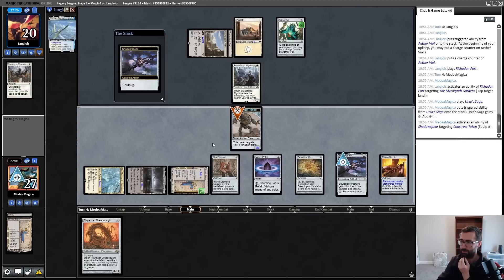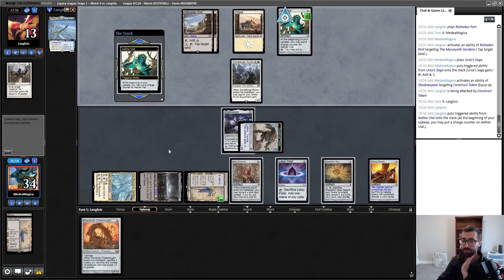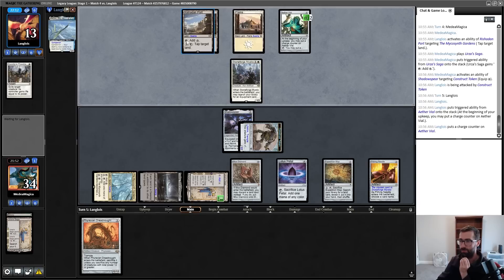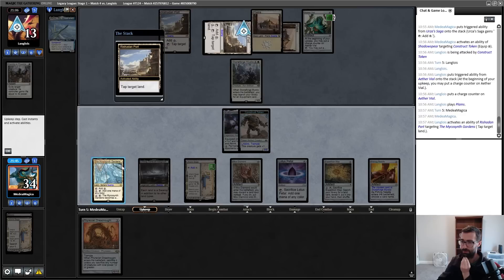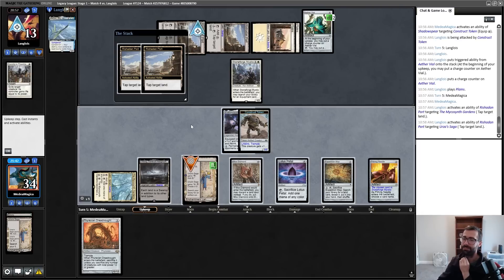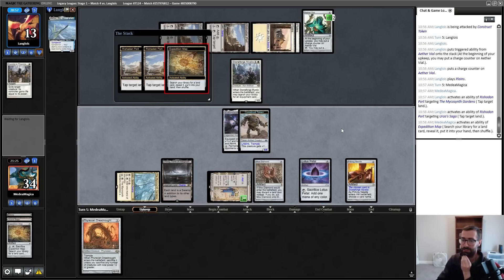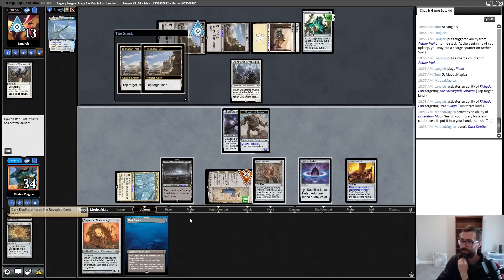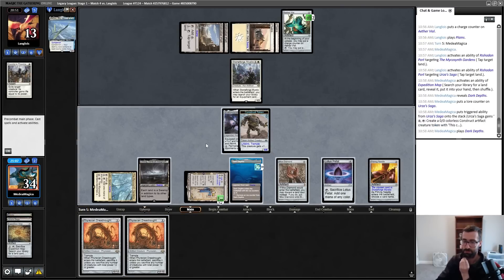Throw in 7 damage, they're at 13. Vial can keep ticking up — that's fine for me. They use Port to tap down Saga. I get a Dreadnought and if they tap down both of these they're not really gaining anything. Seems like my opponent is just passing. Float a mana — no, go to draw step and then float there. Because now if I'd like I can crack Expedition Map and actually make a land drop this turn in a way that leaves me with much more mana. Grab Dark Depths — threaten that, since I have Urborg in play already. Play Depths, crash in.